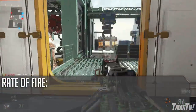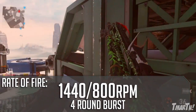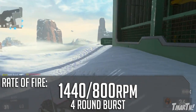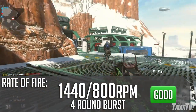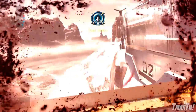As for fire rate, it shoots at about 1440 RPM per burst, so it shoots very fast bursts. But with the delay time between bursts factored in, it shoots around 800 RPM, which isn't quite as fast, but that's still really fast for an assault rifle. This thing shoots extremely fast and does quite a bit of damage, so it's pretty lethal. It's a fun gun to use.